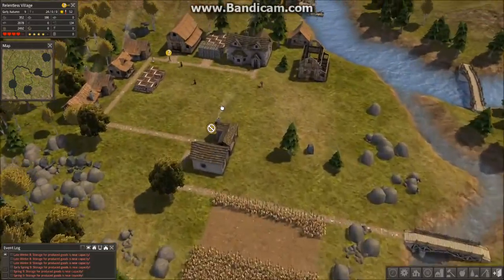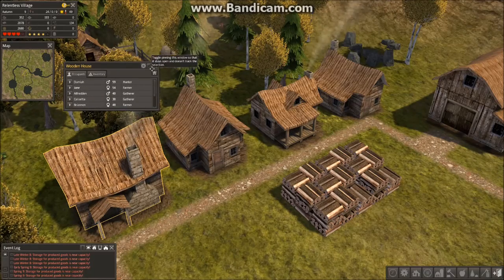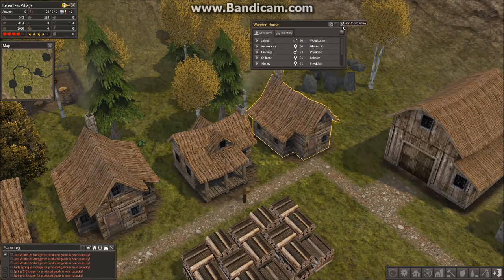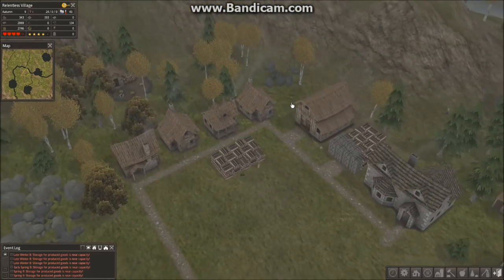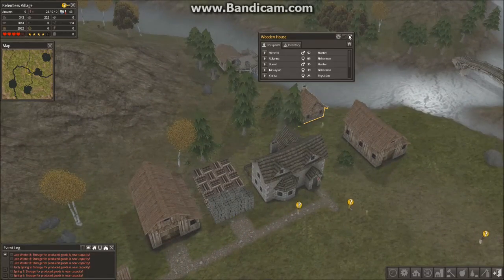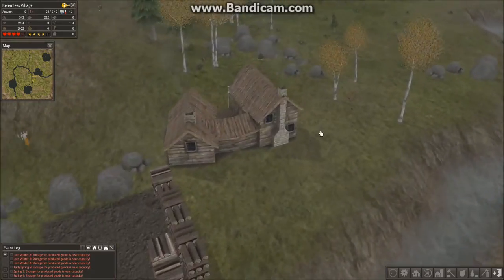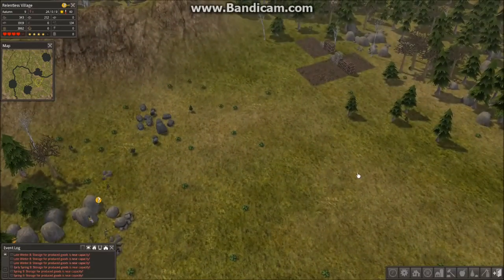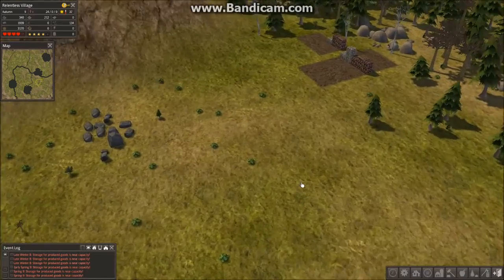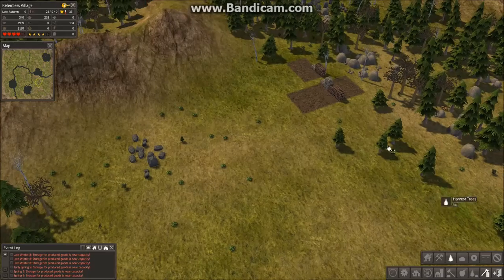Just five houses here is just cramped. You can see all these people — old people — and you need houses. A lot more houses for people to have their own space, so then they can have kids in their own time. Because I doubt you would want to have some fun time when there's a lot of people in the house. But in this game, that's how it works.